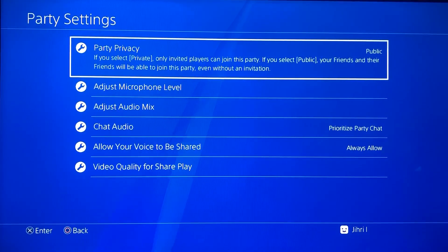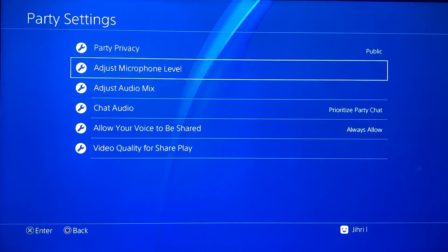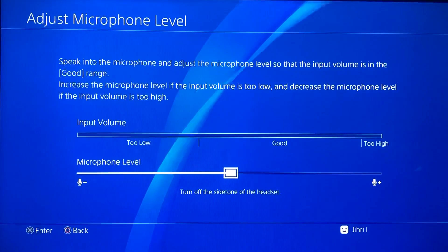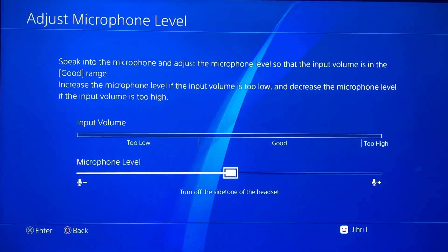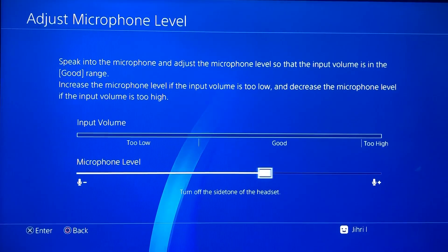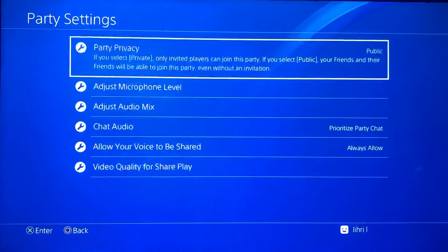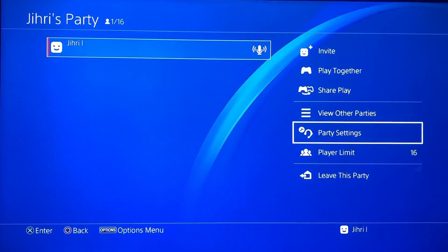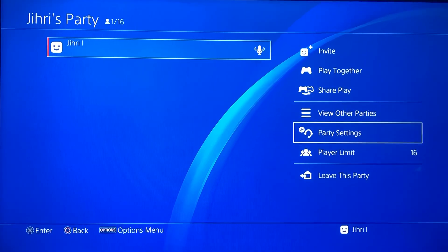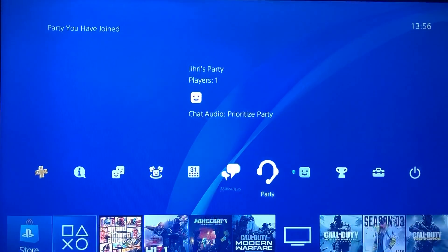Once you're on Party Settings, you want to go to Audio Microphone Level. As you can see guys, it's the same but within Party. For example, I'm going to choose the highest level, and now everyone can hear what I'm doing — literally everything, they can hear everything that you do.